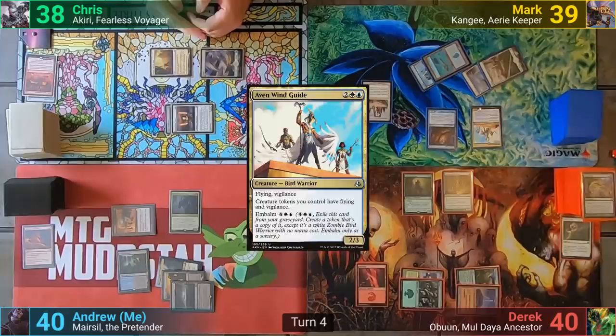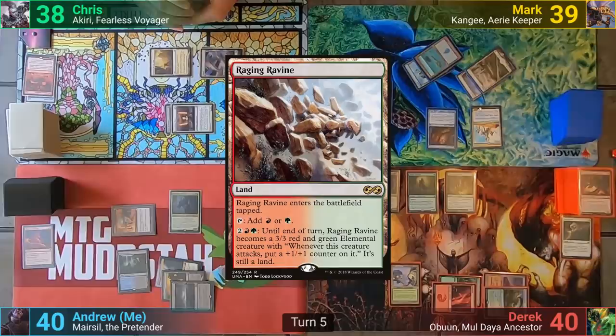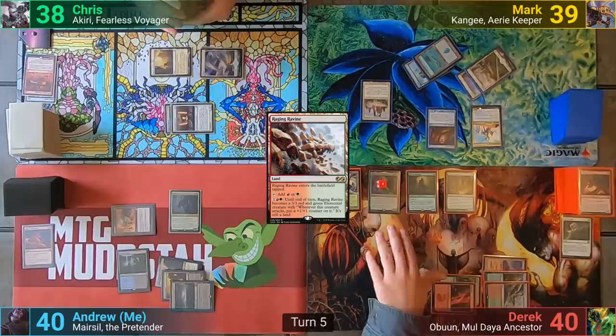Derek draws and reveals his top card for the Oracle ability. He plays Obun in his main phase, and then plays a tapped Raging Ravine, which gives Obun a Landfall trigger. Derek puts a plus one plus one counter onto his Commander and moves to combat, making the Tree Top Village into a 4/4, which also gets plus two plus two from the Advocate. He swings it at me, and I take six, and Derek then passes.